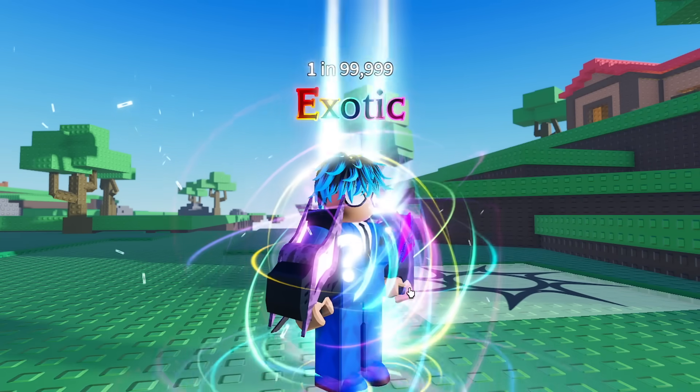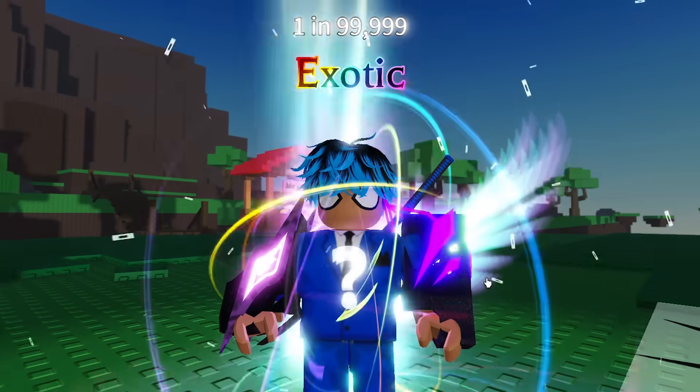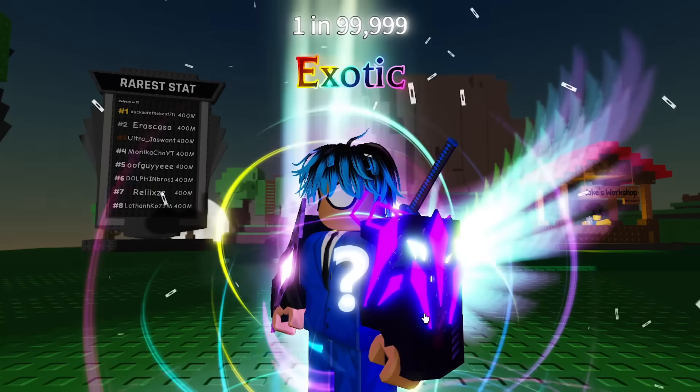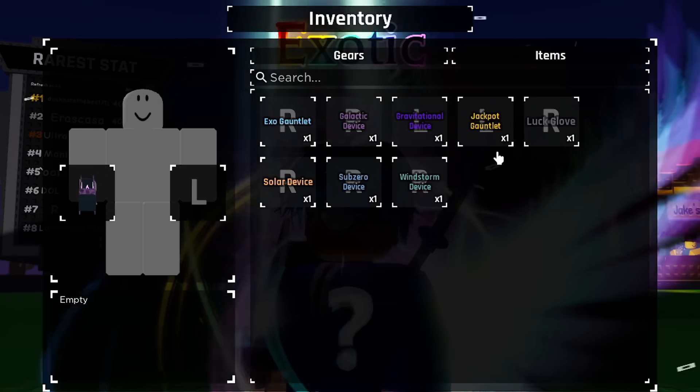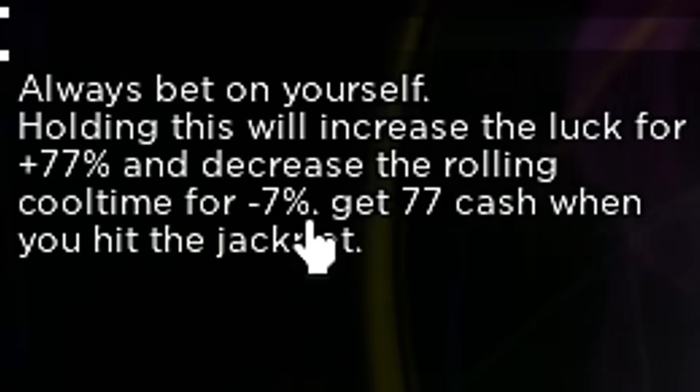So currently we do have the galactic device equipped and the gravitational device, but what we're going to be doing is swapping out the gravitational device for the jackpot gauntlet. So if I go into inventory, go to gears, we can replace the gravitational and put the jackpot on. This will give us an extra 77% luck and a minus 7% cool time.